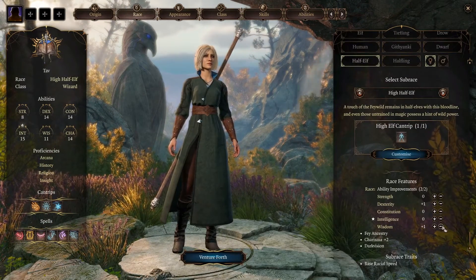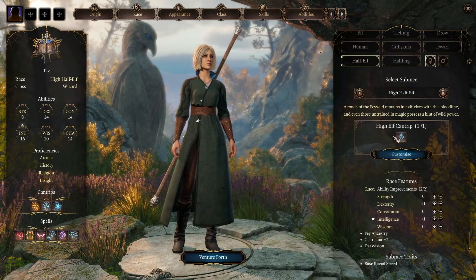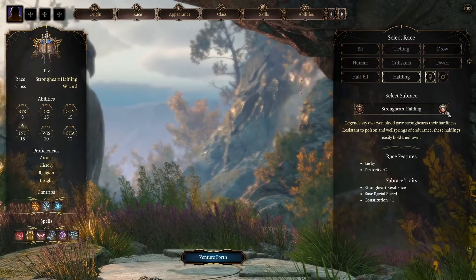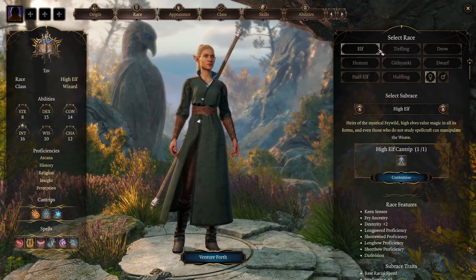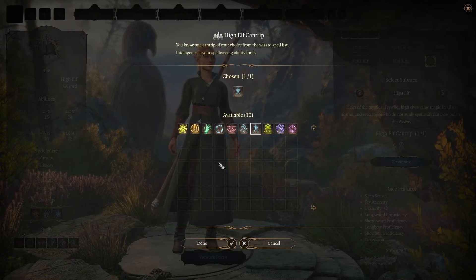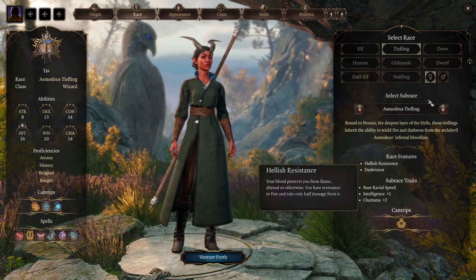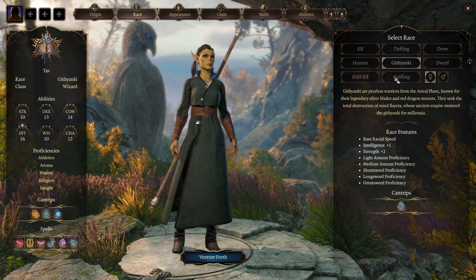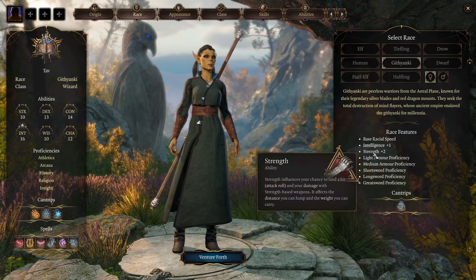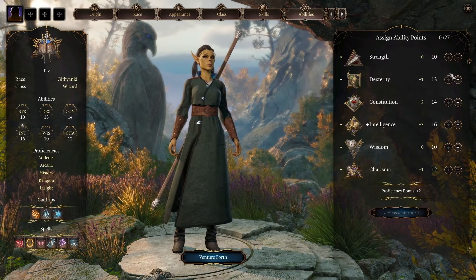Half-Elf you can make work because you can choose to put a point into Intelligence, though you're stuck with +2 Charisma. You do get one extra cantrip or, as a Wood Half-Elf, proficiency in Stealth or extra Speed. Halfling gets Dexterity and Charisma or Dexterity and Constitution. My top picks would be Elf — Dexterity, Intelligence, weapon proficiencies, and one extra cantrip, it's never bad having more cantrips. Tiefling can work if you want Fire Resistance. Or Githyanki, which I'm going to try — the only downside compared to Elf is Strength +2 instead of Dexterity +2.